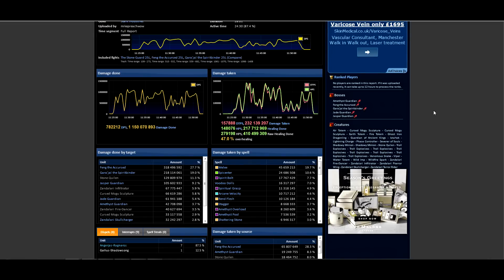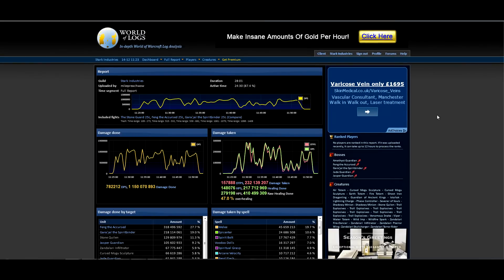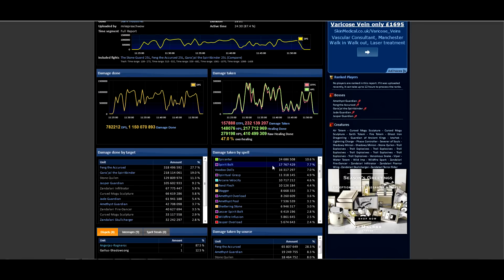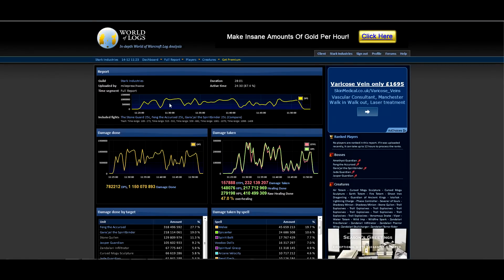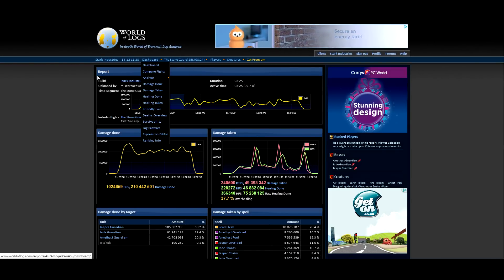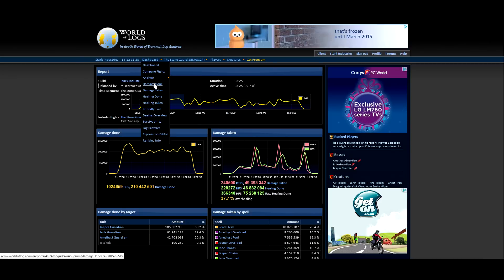World of Logs from a raid leader standpoint can be a daunting task — how far do you go into what you need to find out? As a raid leader, you want to look at very general things. You don't expect to be the guy who checks every person individually. Sure, you can do that, but as a raid leader we're looking for things that will push our player base and find out exactly who's letting us down. So first, log into your report and you'll see the dashboard — this dashboard is generally quite useless. Let's look at a kill. Let's go to the Stone Guard.